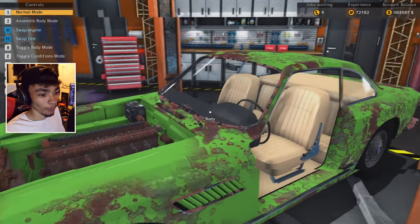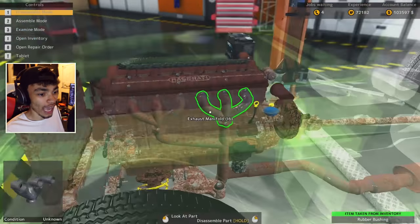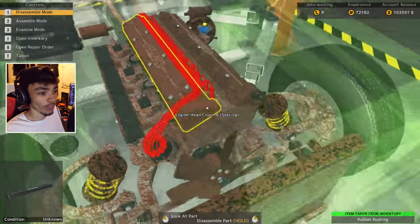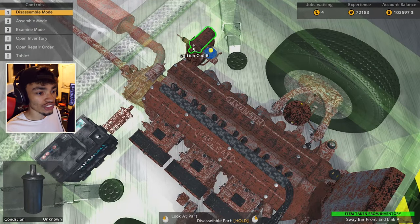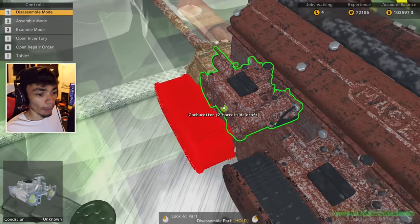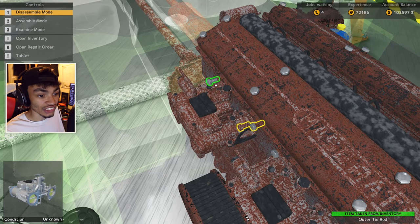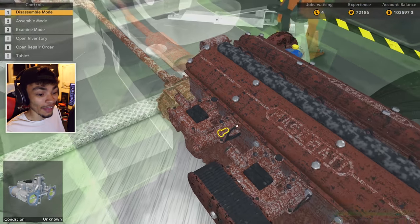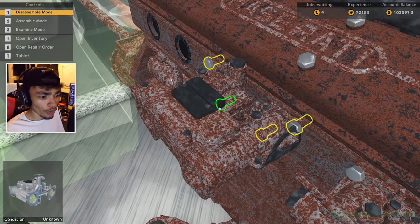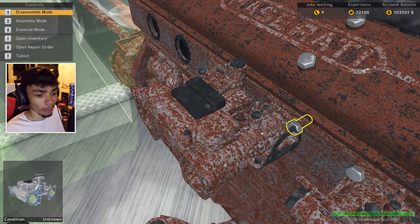That notification in the bottom right is gonna be popping up constantly. What we need to do now is go in here and fix this bloody engine. This thing is not looking happy at all. We're going to take out literally everything here and attempt to repair it, and if we can't repair it we'll try. In that case we'll need to buy new parts. I'm wondering if there are any performance parts available for this car.